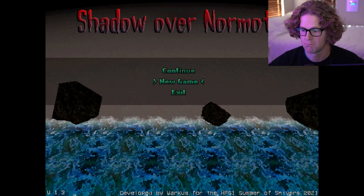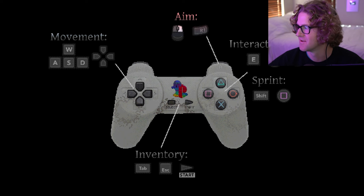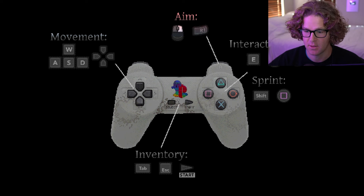Shadow Over Normus! Sick! Well, hold on here — WASD, got it. Inventory is Tab.